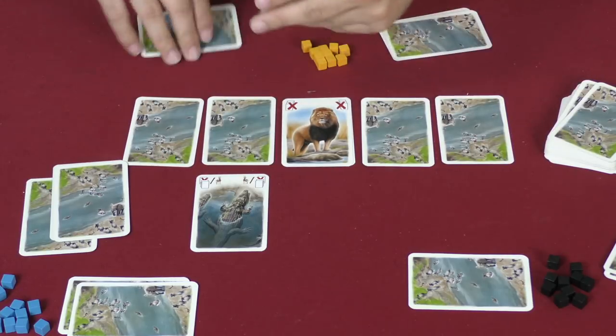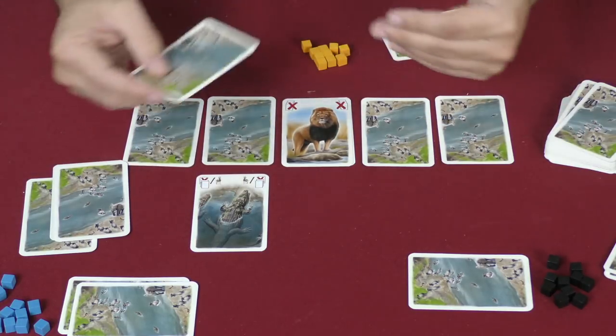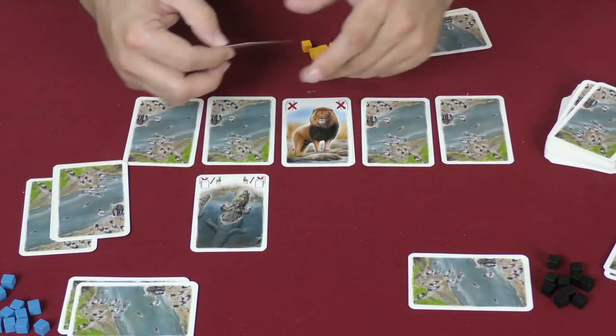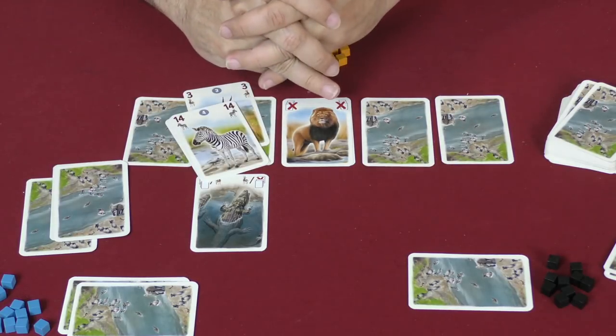You count up your victory points on your cards and write that down. You shuffle up and play through it again a second time, then add up the score from the first round to your second round. Highest score is the winner of the game.